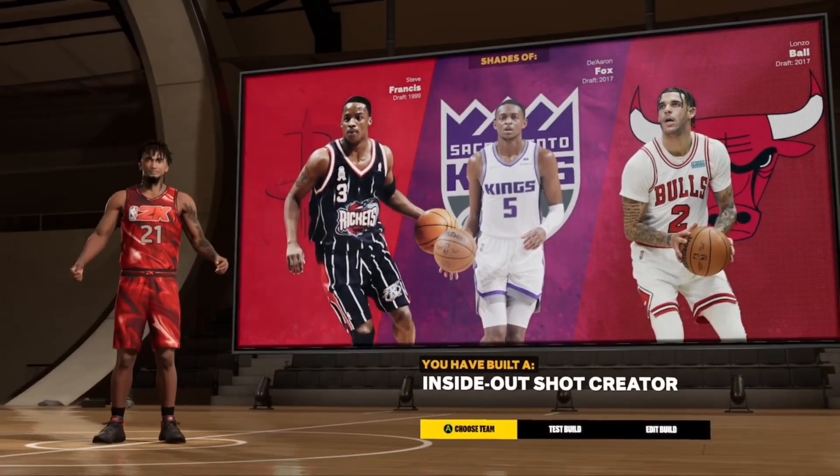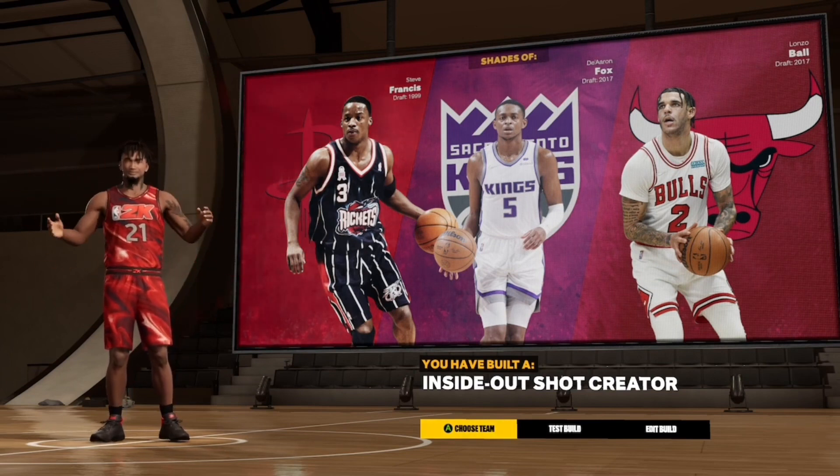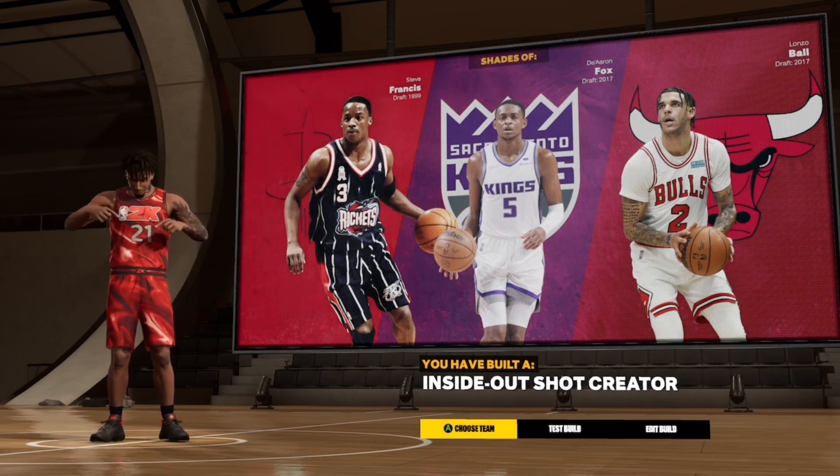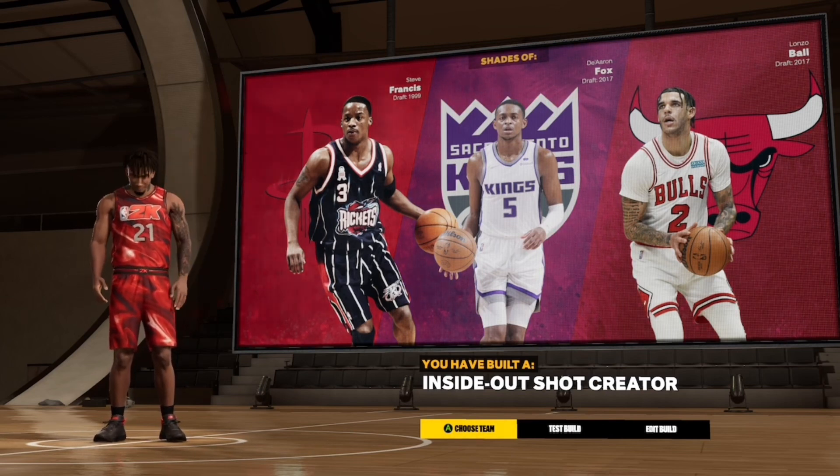The build name is Inside Out Shot Creator — De'Aaron Fox, De'Francis, Lonzo Ball. If you like the video, let me know, comment, like, and sub. Give me those 50 subs, bro — I'm at 49, I just need one more. I'm gonna drop more vids and more gameplay for y'all. Peace.